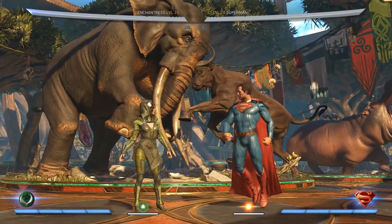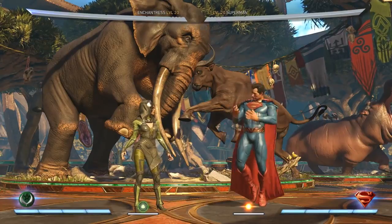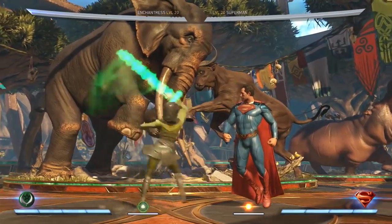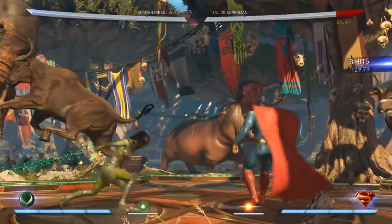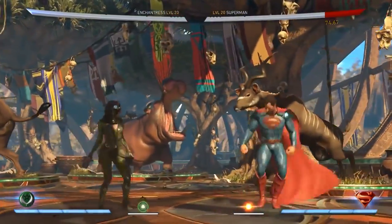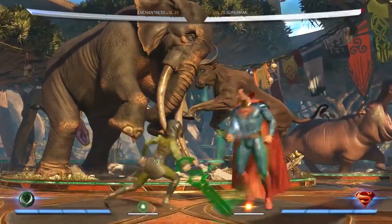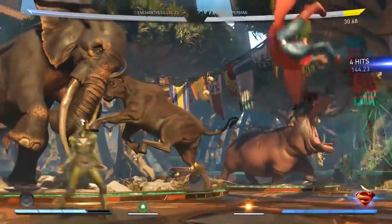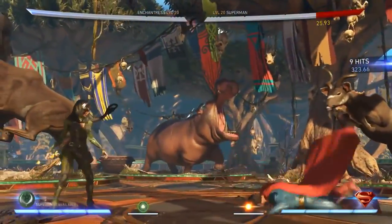A lot of fighting game fans really like advancing moves, and that move has a good bit of advancement to it. Another one of her key normals is her back two, which actually uses a magical energy sword. It's got more range than her forward two, so you use it in ranges where you maybe want to whiff punish something that won't quite reach, or you think the person might walk back and you don't want to whiff right in front of their face.